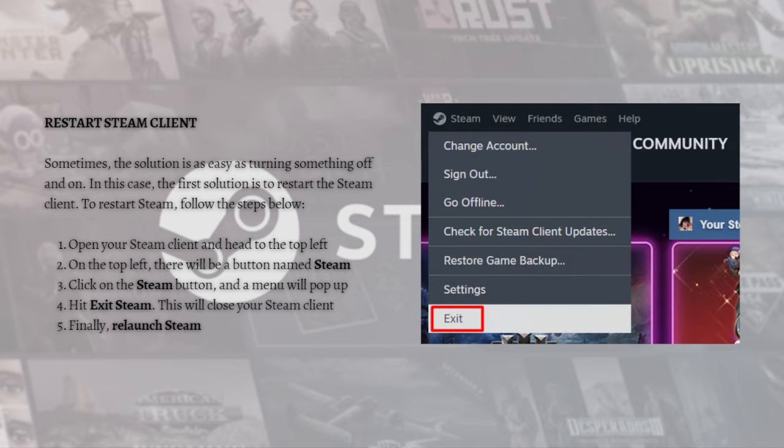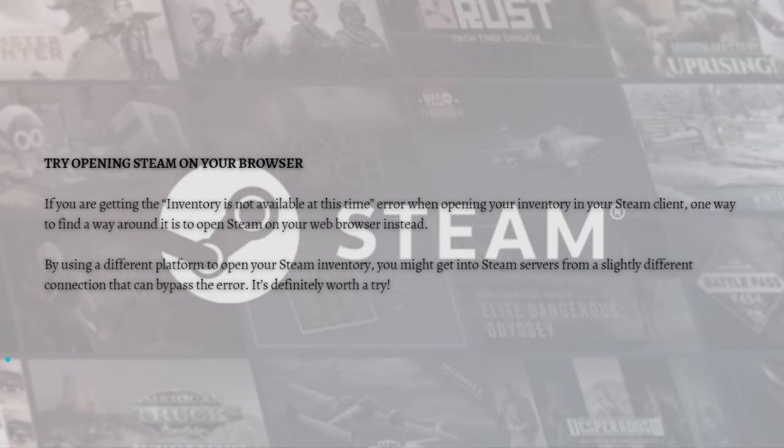If restarting Steam doesn't work, a quick restart of your computer could also do the trick. For the next fix, try reopening Steam on your browser. If you're getting the 'inventory is not available at this time' error in your Steam client, one way to work around it is to open Steam on your web browser instead. Using a different platform may bypass the error through a slightly different connection.